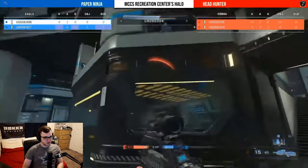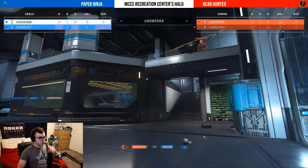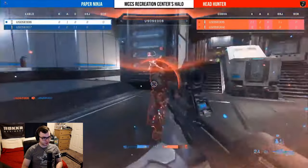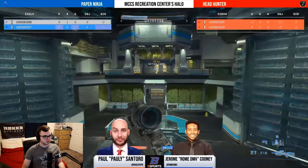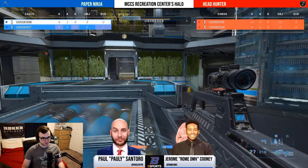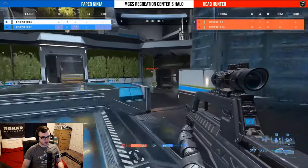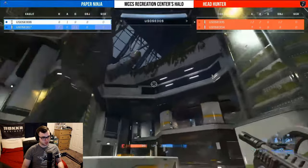We're seeing some damage coming out from 004 on top of the plateau. 007 gets a nice cleanup — 005 trying to rotate. Right now Headhunter is pushing the strategy of trading because they know they have the lead and know it's going to be in their favor. That puts them at a six point lead. Headhunter is dominating and getting close to victory — only five remaining for the other side, Paper Ninja has got to go on an 11 to 4 run.